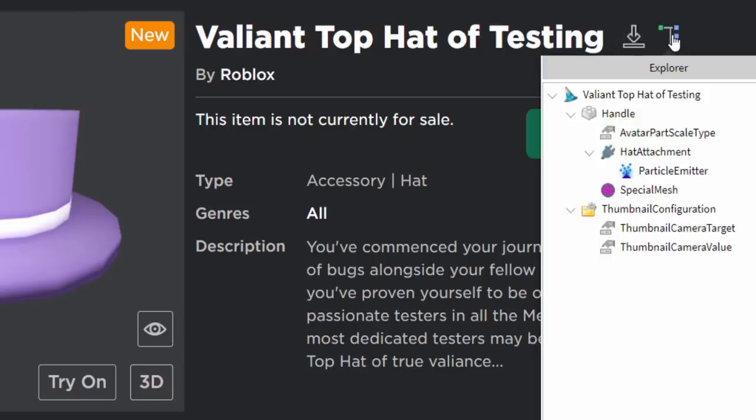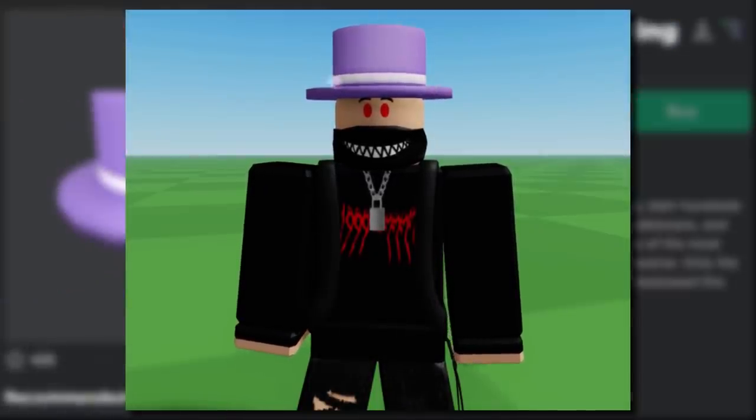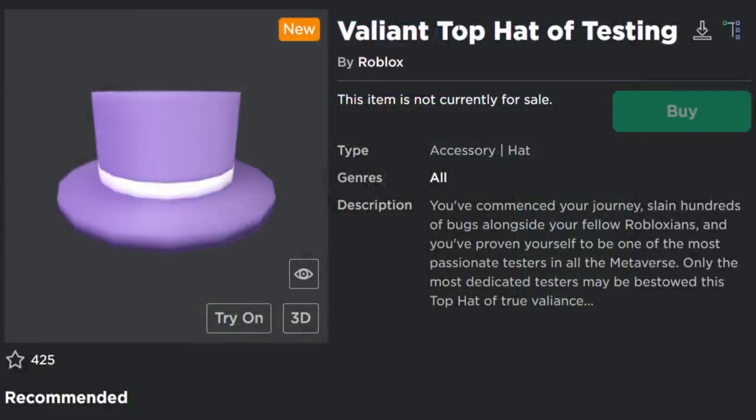The cool thing about this top hat is it does actually have a particle emitter, so it does have a sparkle special effect which looks pretty sick in games. You guys can see on the screen right now what it looks like. That's the first one of the video — the Valiant Top Hat of Testing.